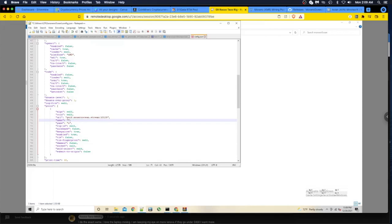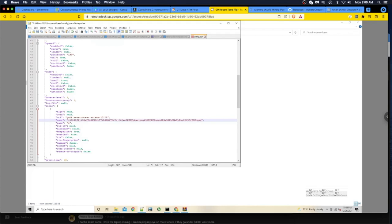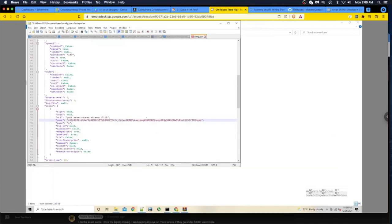I'll double-click the existing wallet address field, backspace it out, and paste in my new Monero address. Pasted - BGSY at the end confirms it's correct. I've never dealt with XMR wallet addresses before - they're quite long. Now I need to check the pool URL to verify we're mining on the right address.